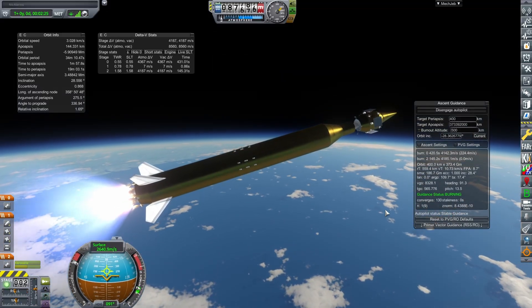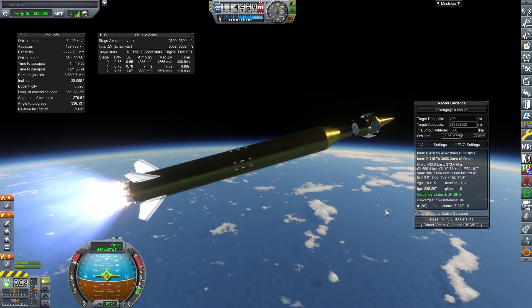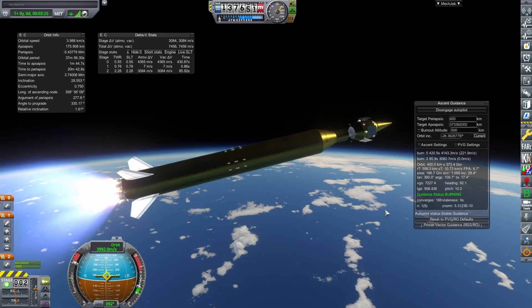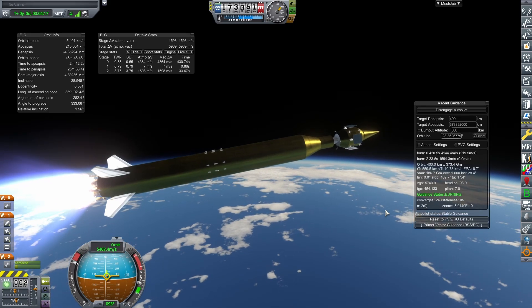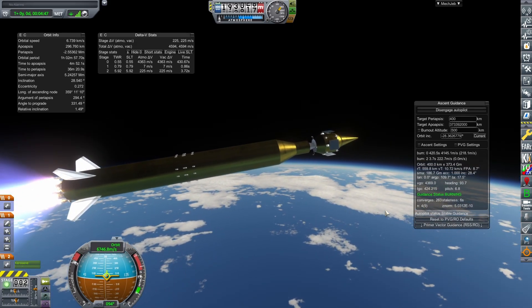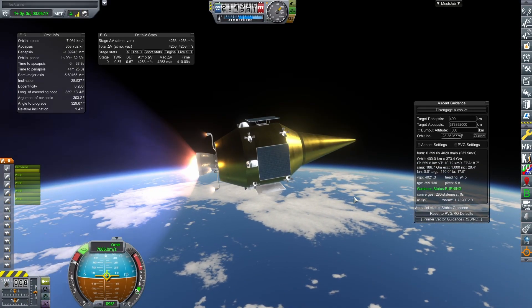We do now have the option of using deep space avionics, which will allow us to make adjustments much farther out in space than we can with our current avionics. Maybe we'll have to make a three-stage rocket—two stages to get to orbit, and then that third stage will be the TLI translunar injection stage.